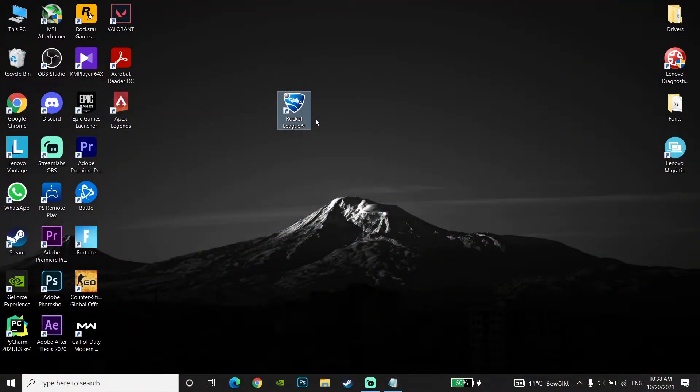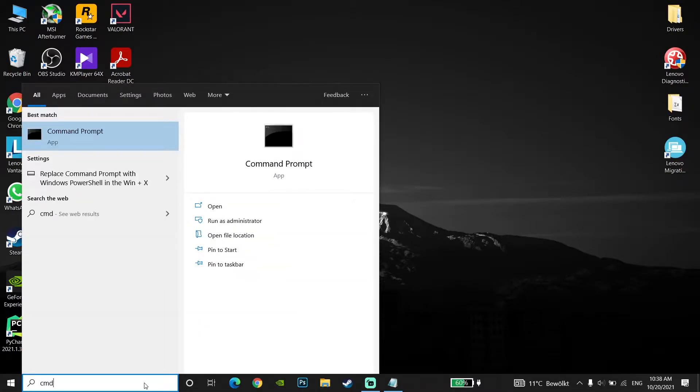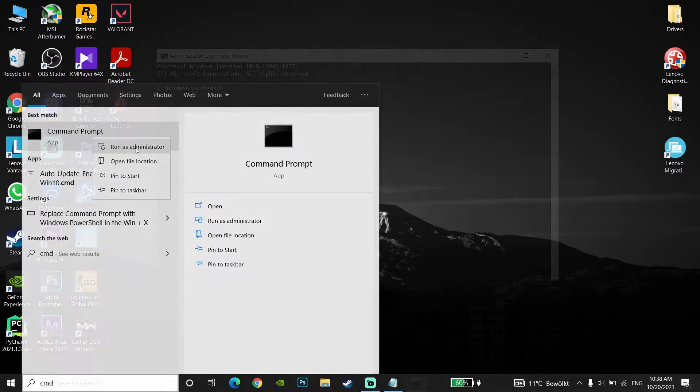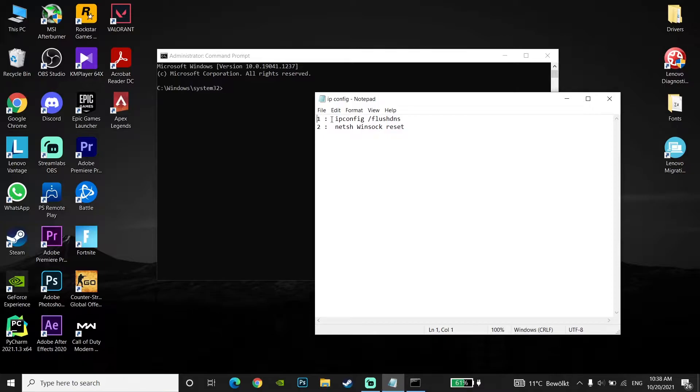For the first method to get lower ping when you're playing Rocket League on PC, go to your desktop and type 'cmd' or 'command prompt' in the search bar. Click on Command Prompt, then click 'Run as Administrator'. Then check my description and copy the first command: ipconfig /flushdns.